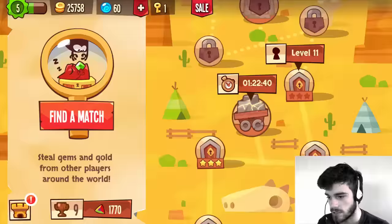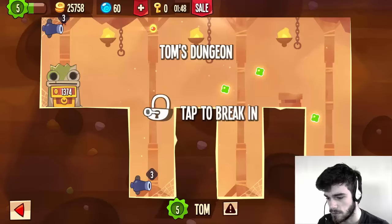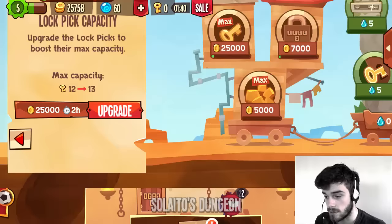Let's try to find a match, and we can open up the door with one key. We can't. No more matches for today, I suppose. We have 25K gold and that's just enough for the lockpick capacity upgrade — so that's exactly what we are going to do. Looking good, this is going to level four.